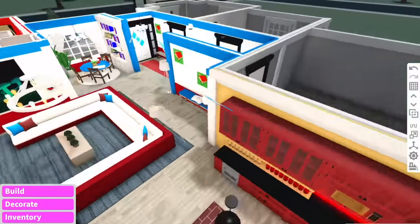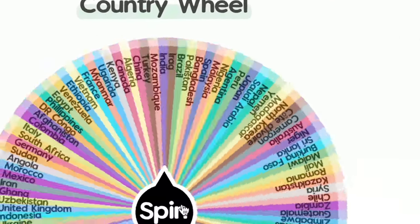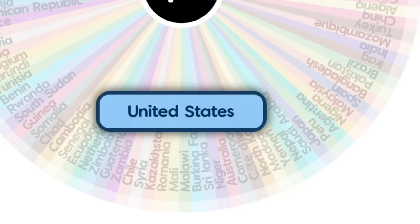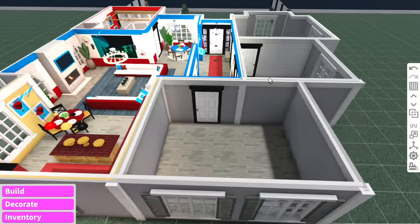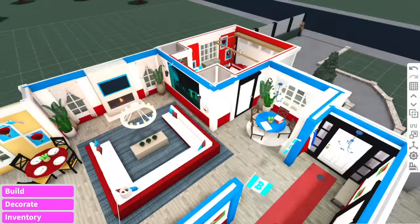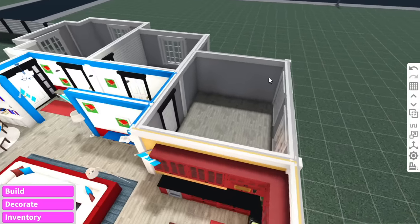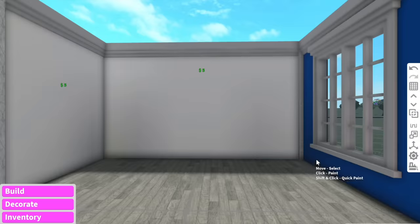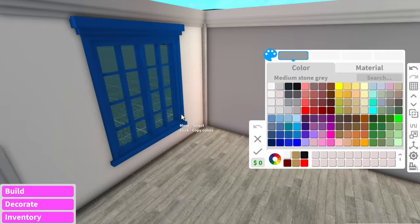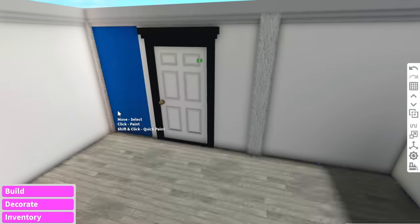The next room is the bathroom. The country for the bathroom is going to be... United States! The American flag is red, white, and blue — it might clash with the Chile room, but that was a lighter blue and for the American bathroom I'll use a darker blue. Someone in the comments did their whole video in an American accent — maybe if I do that, people will stop leaving hate comments about my accent.